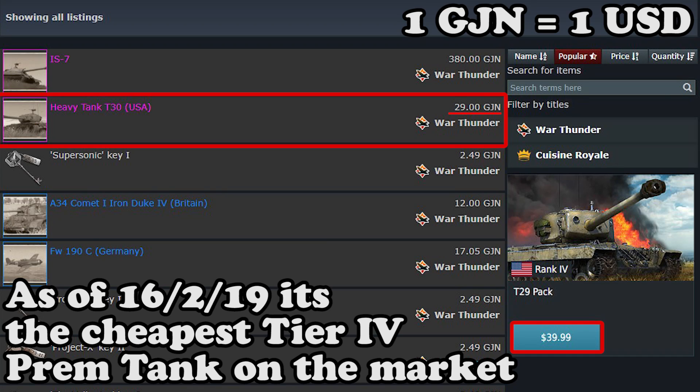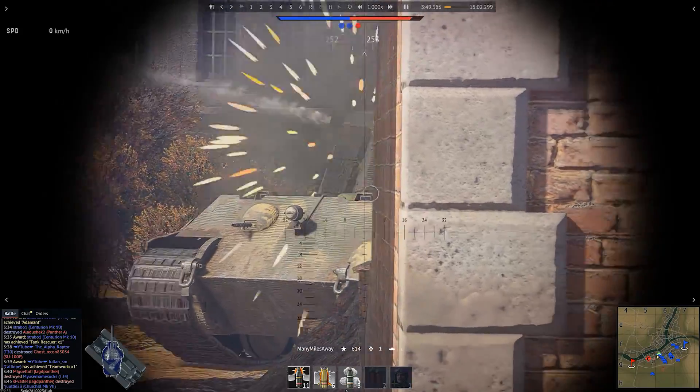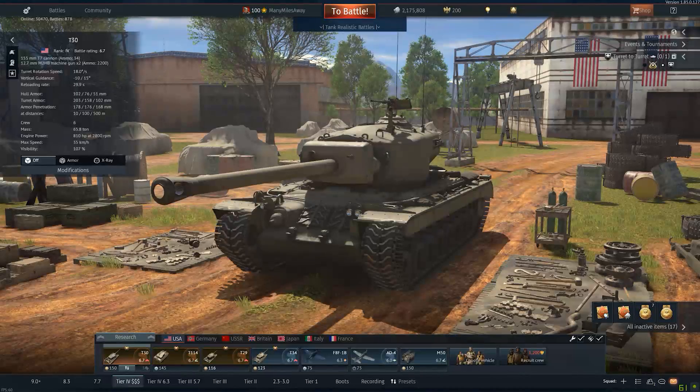And despite costing about 40% less than the T29 on the gauge in marketplace, it still makes more RP per action. Meaning that if you are willing to put up with its weaknesses, you get more RP for every enemy eliminated. Here is how you outspend communism.